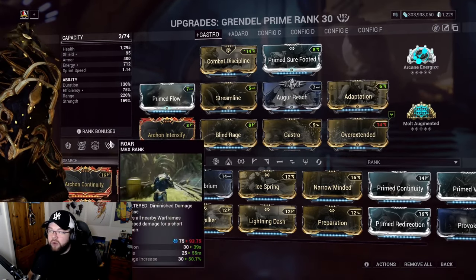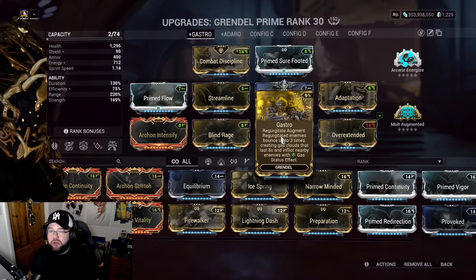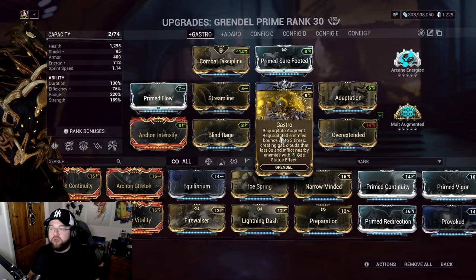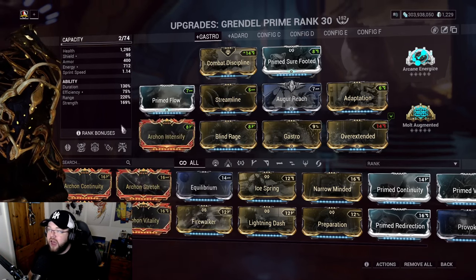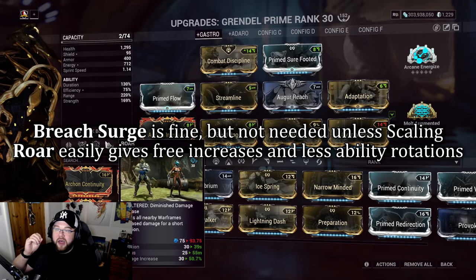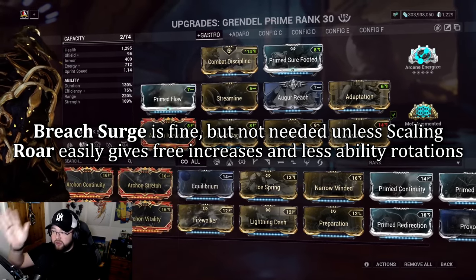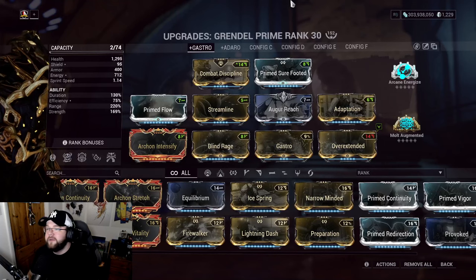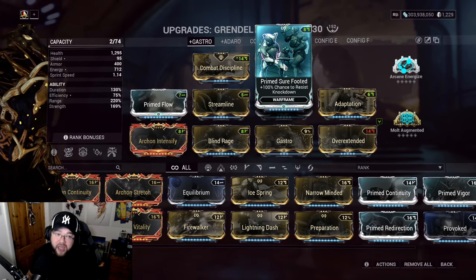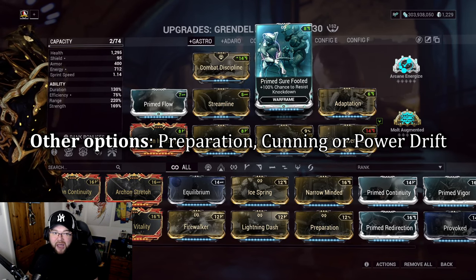You could also run Breach Surge as your subsume instead of Roar - there's nothing wrong with that. However, I find that when running Gastro, Breach Surge doesn't feel as smooth. Without Gastro I think Breach Surge is a bit nicer, but I've run both builds and defaulted to Roar because it just lets you feast and shoot without managing as many rotation steps. It gives us a simpler playstyle: feast, shoot, feast, shoot, keep buffs up.